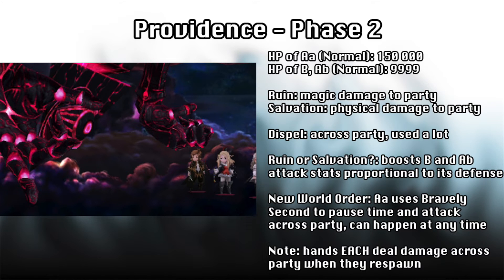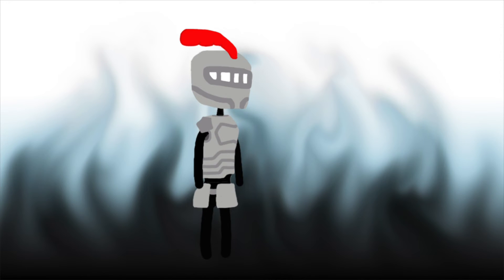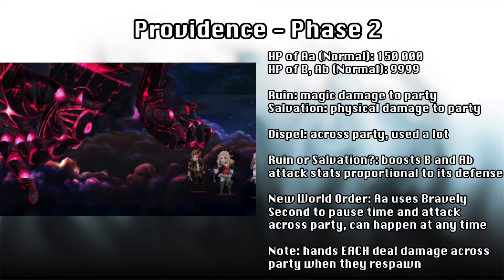Once you lower his health to a certain point again, there will be another scripted event like in the first form. Now a lot of people might be worried about this part, and to avoid direct spoilers because it's a really cool moment, I'll just say: go with it. Everything will be alright, I promise. After this event, Providence will be back at full health because plot, but now it's just a fight to the finish. Burn him down.